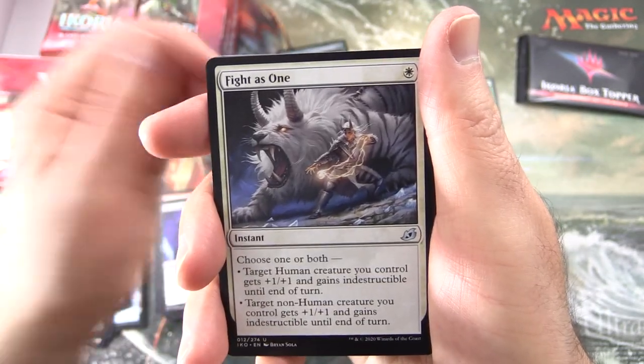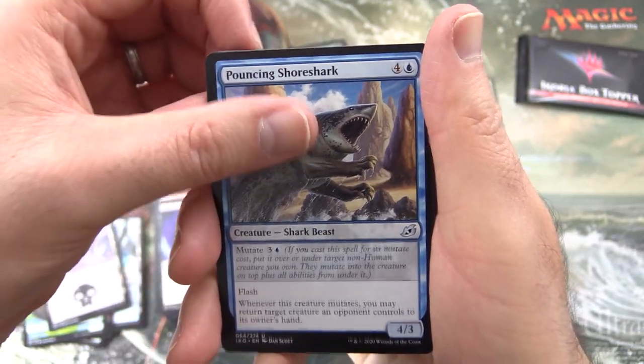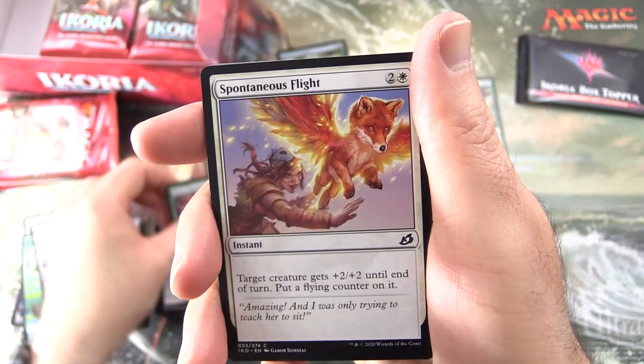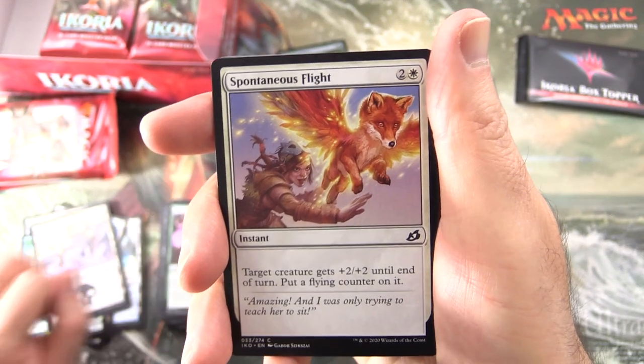Boon of the Wish-Giver, Fighters 1, and Pouncing Shoreshark - yes, can't believe they did it! Actually, I can believe it. Honey Mammoth - if you've got Godzilla in the set, you can have Sharks on the Shore.